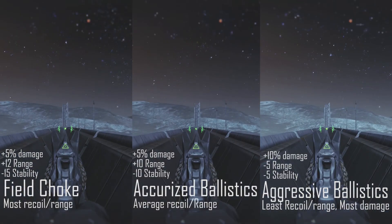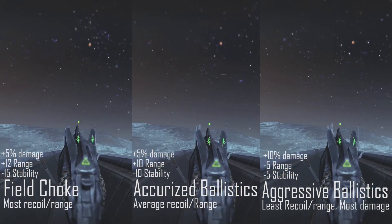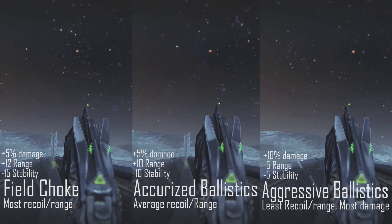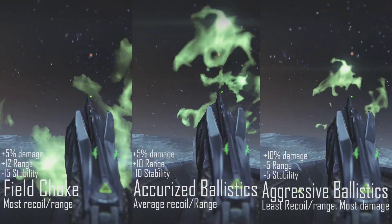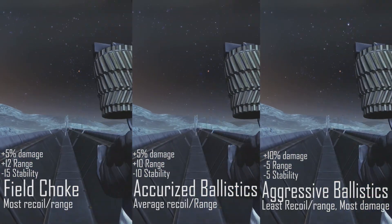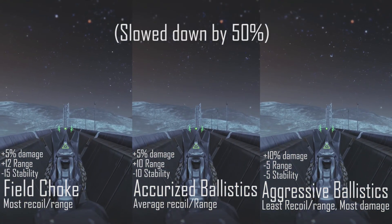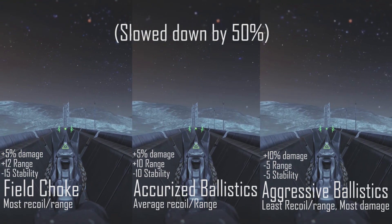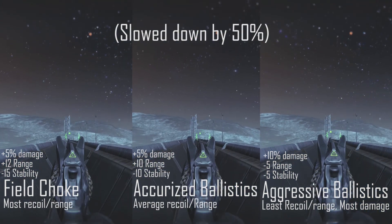Now to the recoils. The first is Accurized Ballistics, which gives you the balanced option between damage, range, and stability. Then there's Field Choke, which has the greatest amount of recoil and the farthest range. And then Aggressive Ballistics, which gives you a more predictable recoil and more damage, but at a shorter range than the other two options. I usually use Aggressive Ballistics because I'm using my Thorn at mid-range, so I find the most benefit from the lower recoil.